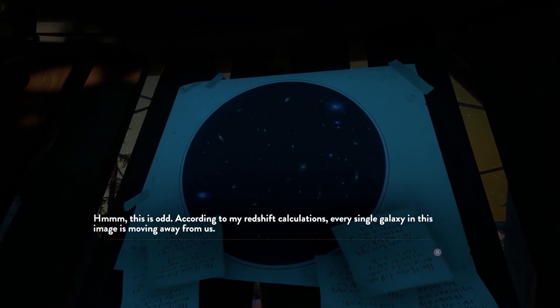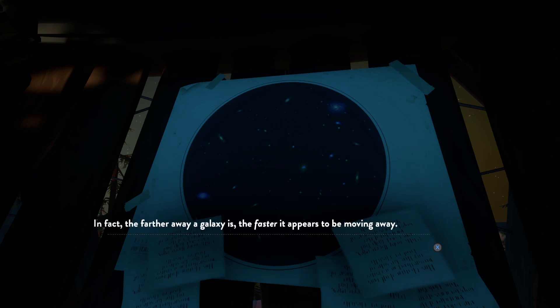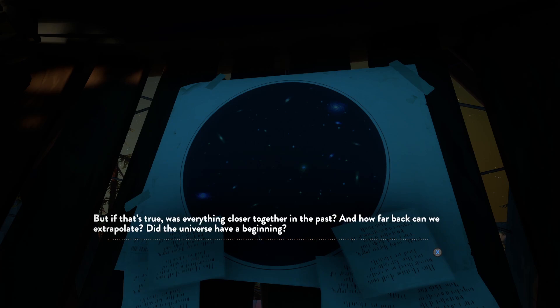'Hmm, this is odd. According to my redshift calculations, every single galaxy in this image is moving away from us. In fact, the farther away a galaxy is, the faster it appears to be moving away. It's almost as if the entire universe is expanding. But if that's true, was everything closer together in the past? And how far back can we extrapolate? Did the universe have a beginning?'